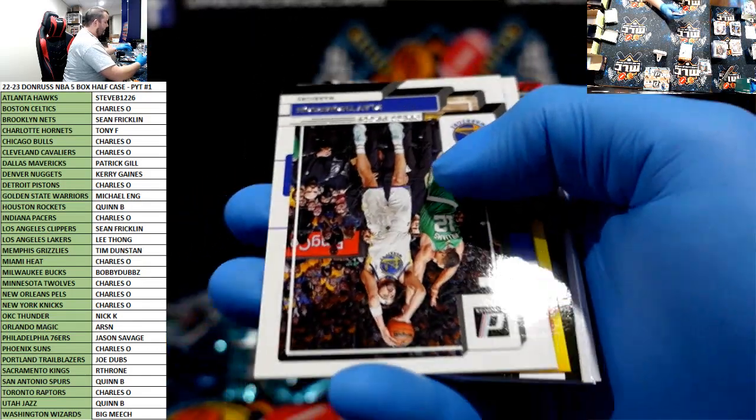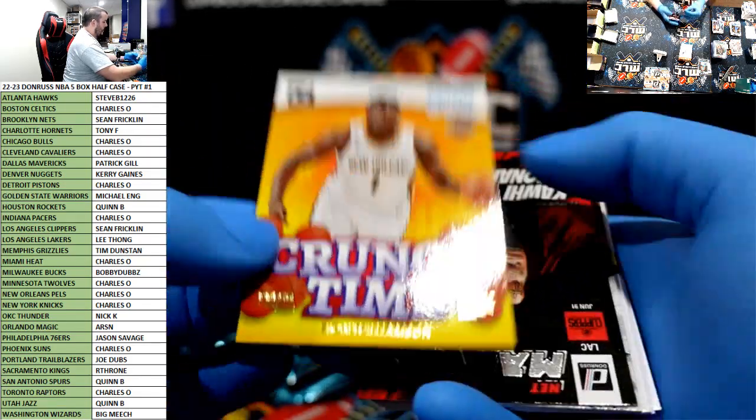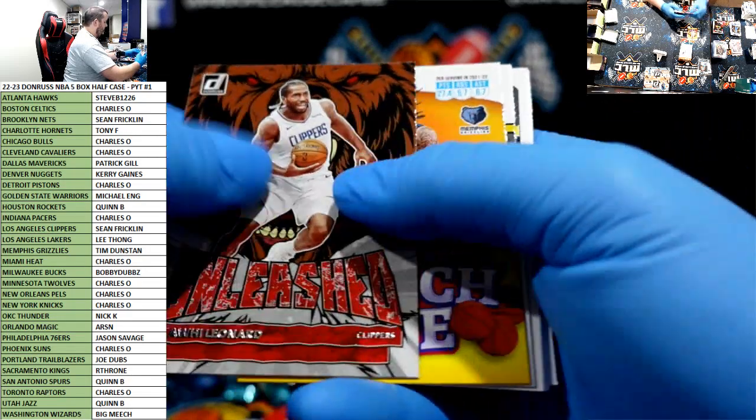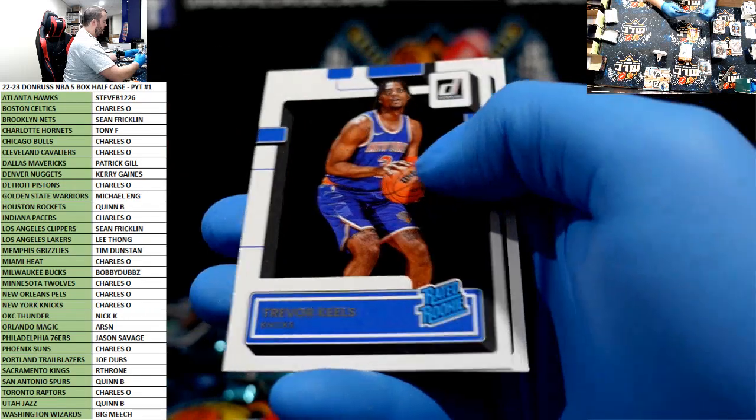Clay Thompson press proof — so we've gotta have an auto here in these last packs. Zion Crunch Time press proof. Kawhi, Kawhi, Ja, Shaq — there's Walker Kessler easing.